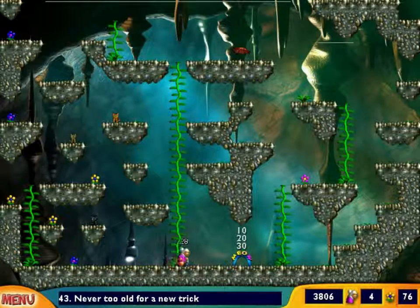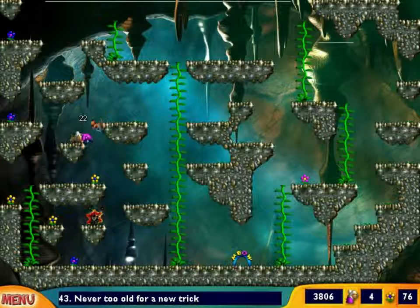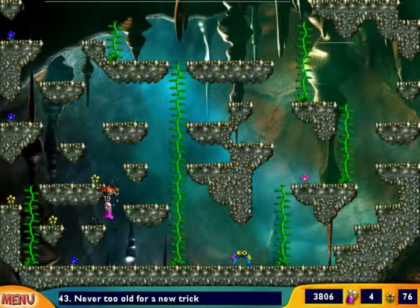I just need to grow one more vine and then I can get up to the parasaur again. Level 43 is named 'Never Too Old for a New Trick.' Is this really that new a trick? It's kind of boring. This level you should already know — the parasaur gyms your horizontal descent so you can actually change your horizontal direction when falling, because you cannot control Granny when you're falling. Normally you just fall straight down, unless you have the parasaur.